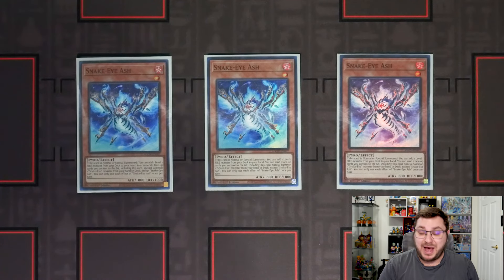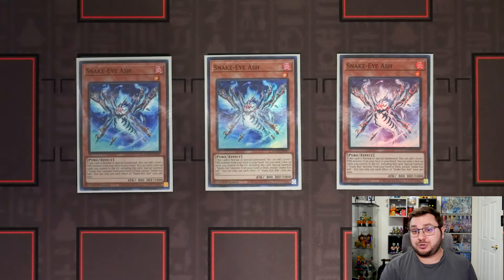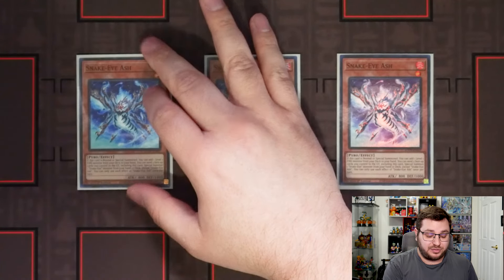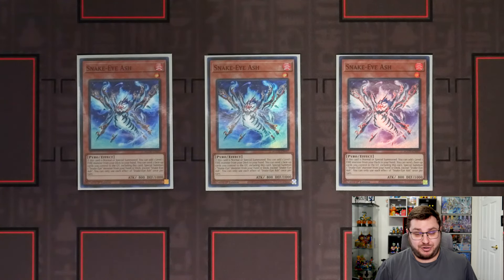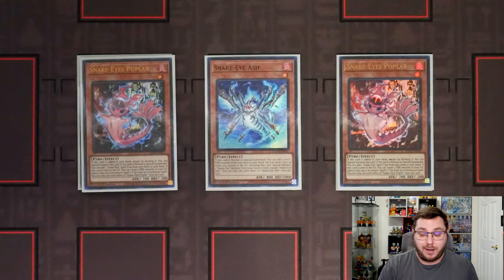To kick off the profile we are starting with three copies of Snake Eye Ash. This is by far the best normal summon in the game right now. This card just does so much for you — not only adding you additional resources but being able to summon resources from your deck as well. This card is just absolutely crazy and anytime I saw this card in my opening hand I just won the game pretty much for free.